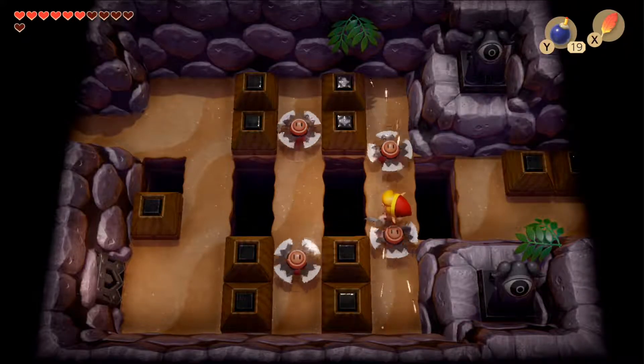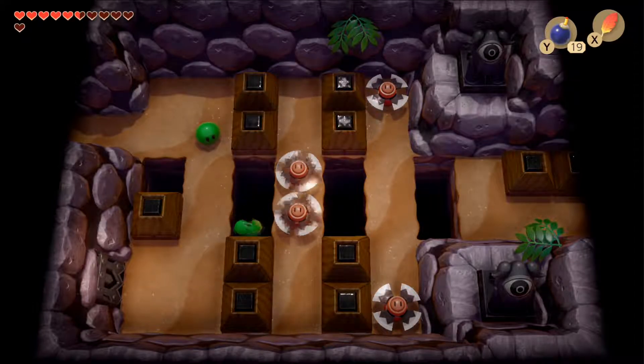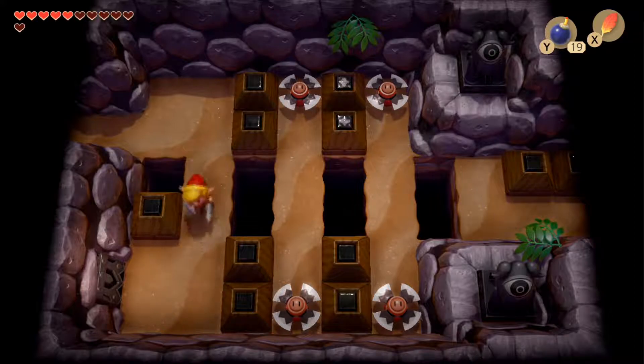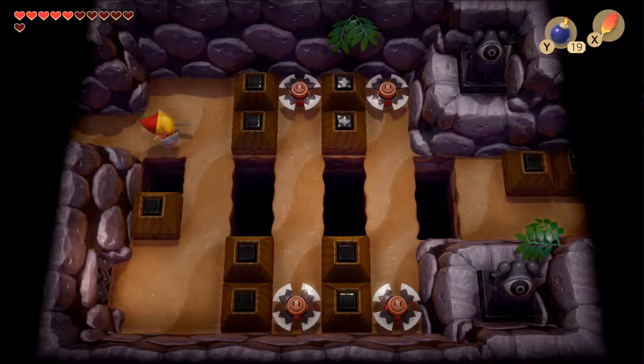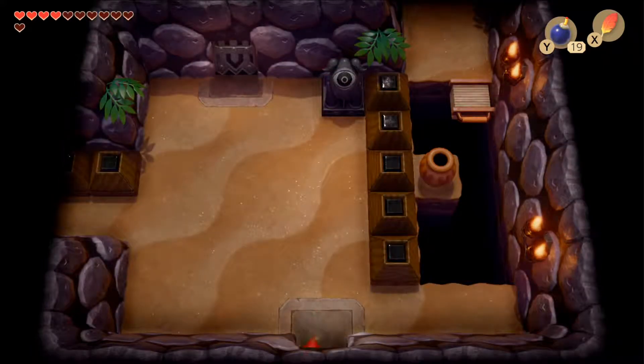Heading through the door on the left, there are a couple of blade traps. You're probably meant to have the dungeon item to cross this effectively, but you can take the damage if you want. Once on the other side, the door on the left is locked and heading up-left requires the grappling hook, so we backtrack a little bit.